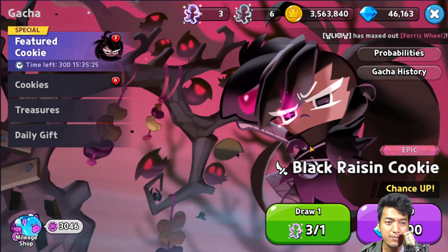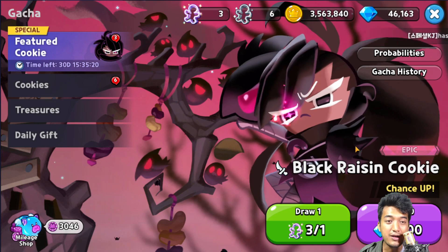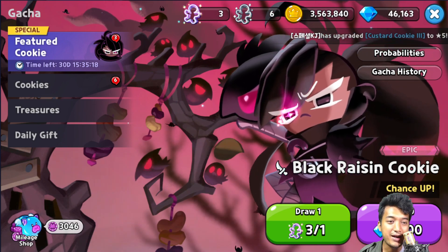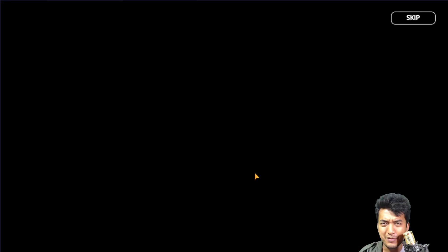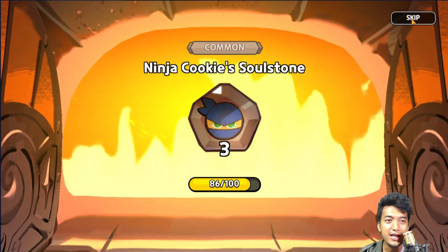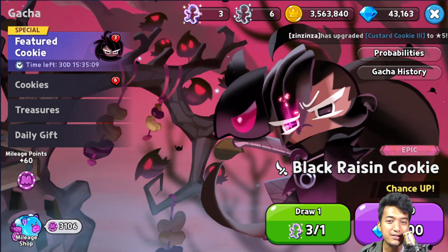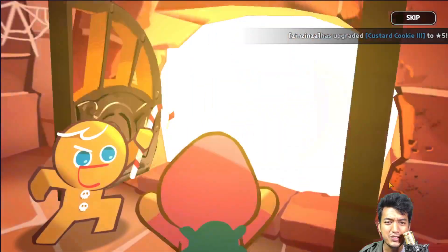Even the Black Ryzen cookie, which is a very recent unit, has got a lot of popularity. Anyway, let's try to summon him right away. I've already done a summon video for him and have already summoned him twice already, but let's try to do more summons into it — why not?